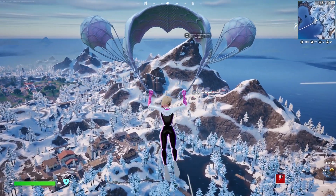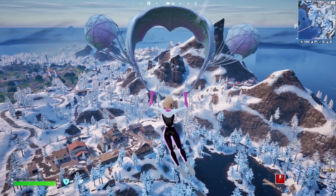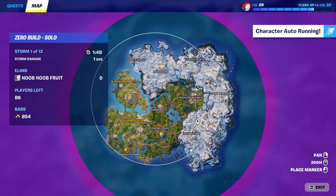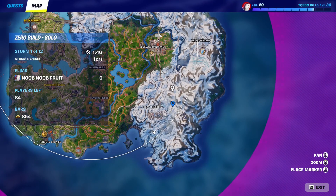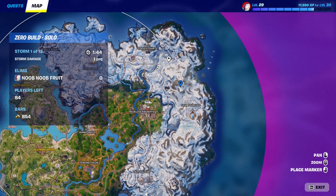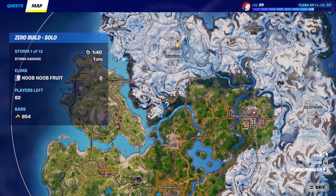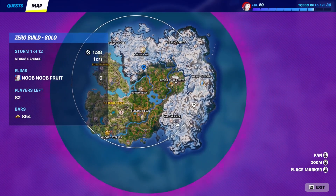For this Winter Fest quest, you essentially have to land in a snowy region in different matches. It's a very basic quest — all you have to do is jump into a match and land in any of these snowy regions. It's supposed to be a little more snowy during the Winter Fest event, but the snow is going to stop for now and then fall back later.